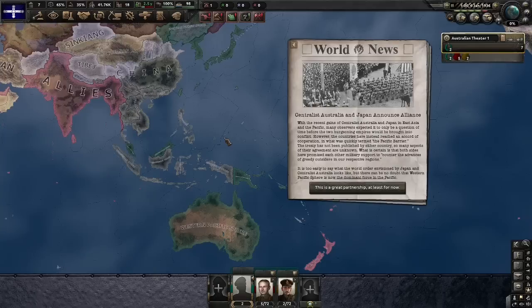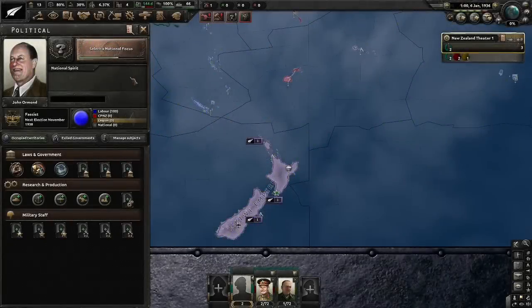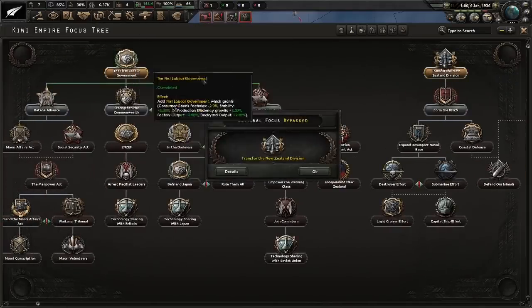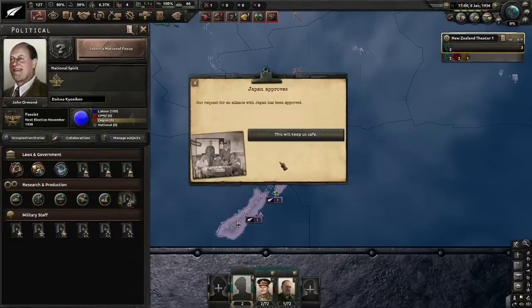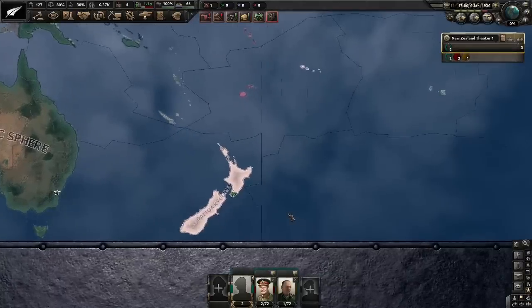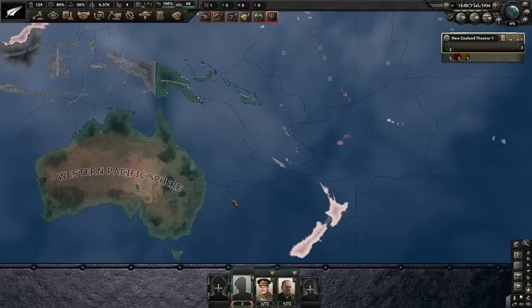That isn't the only faction of its kind here - not even the only one in Oceania. Surprisingly, the other faction is actually in New Zealand's focus tree. Let's rush down the focus tree and get a faction with Japan. We now have the Daoka Kyokun - which I know I'm not pronouncing right at all. These are just the Japanese for Greater East Asian Co-Prosperity Sphere. These focus trees are from 2016, before the Greater East Asian Co-Prosperity Sphere was added to the game. Before then, Japan just used to join the Axis, so at least they had some way of getting a faction.